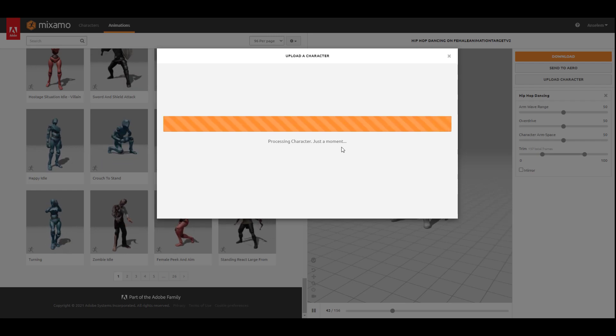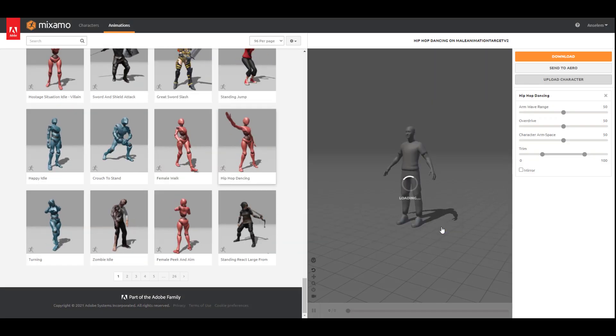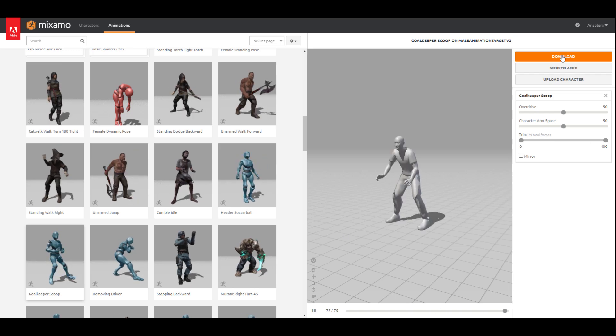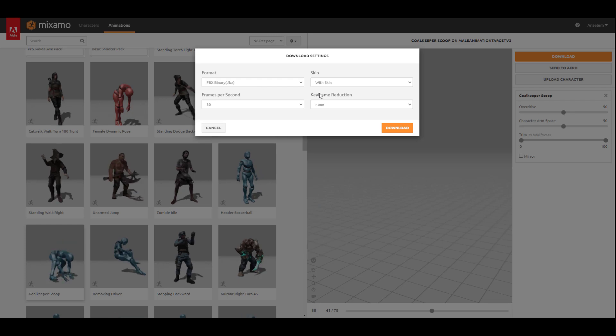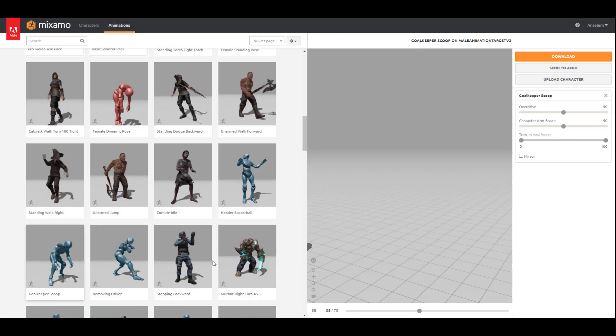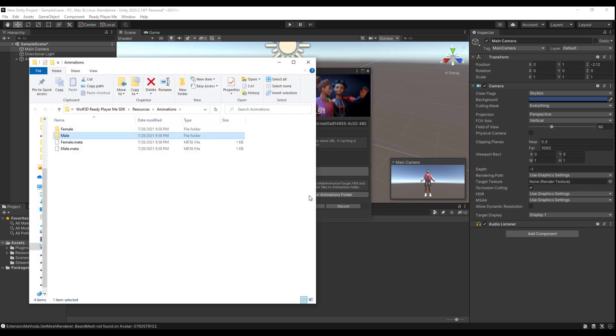Mixamo's auto-rig will rig the character quickly, and you can apply as many motions as you like. Click Next to confirm you're happy with the model, click Next again to view it in the viewport, then select an animation — we'll go with the Goalkeeper Scoop. Click Download, make sure it's set to Good FBX with skin, and click Download. Once downloaded, click Reveal Animation Folder in Unity — this is where all animations live. Copy the downloaded animation into the corresponding male animation folder at resources/animation/male.